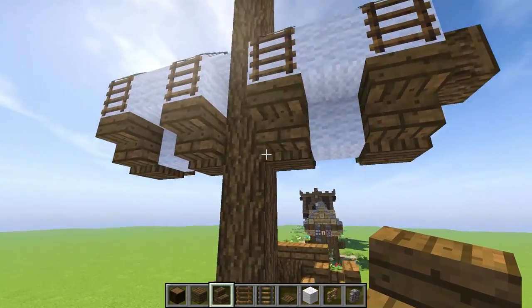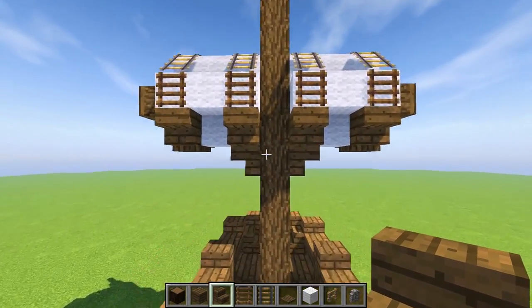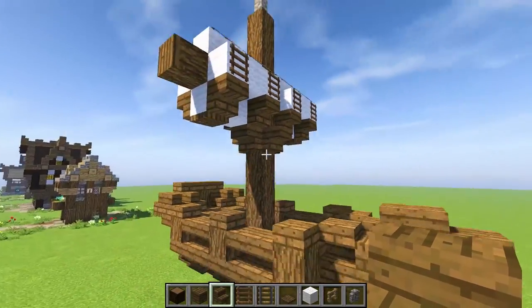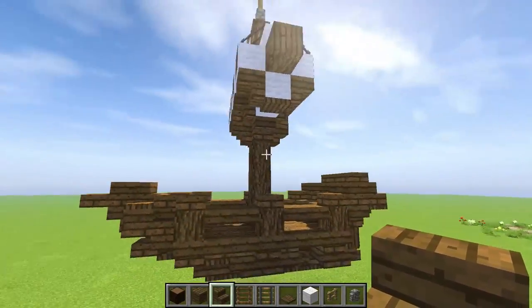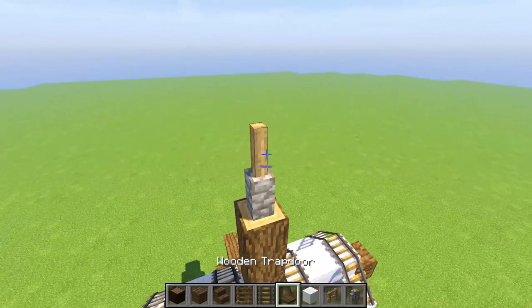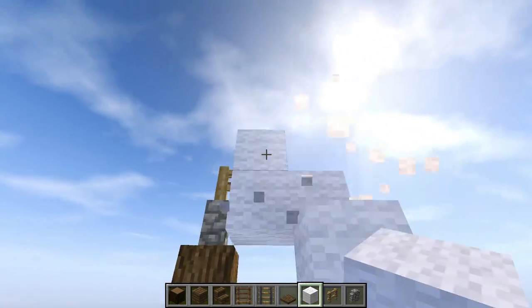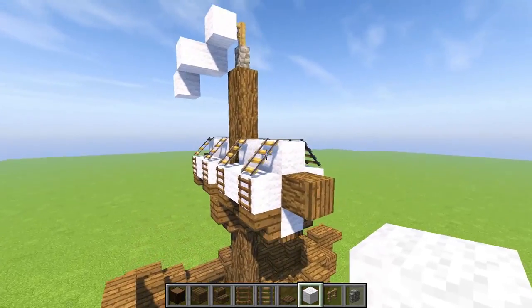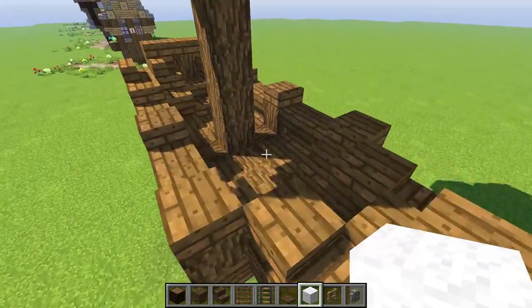Another thing we could do is add something like this to hold that up — I think that looks pretty nice. Maybe another set right here, being held up right there, and another extra bit right in there. On the top we can add a little flag action — like it's going around and down, something like that. A little extra flag element — that looks cool actually!